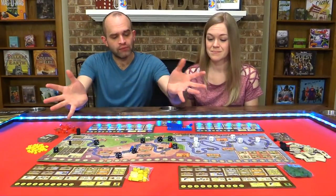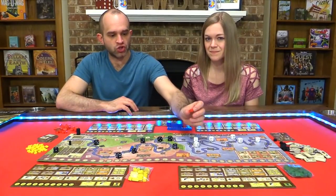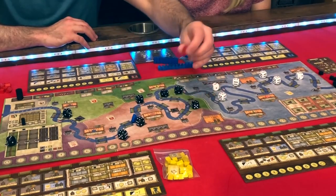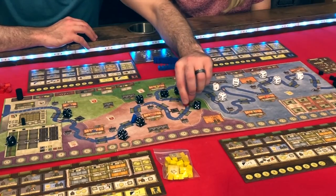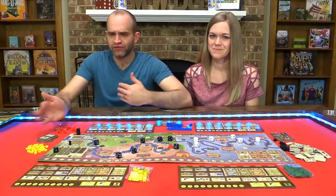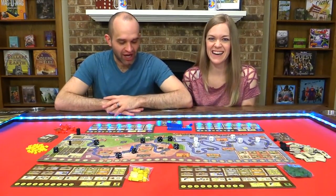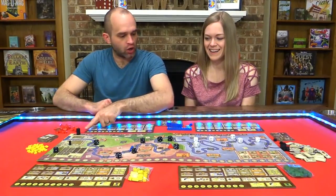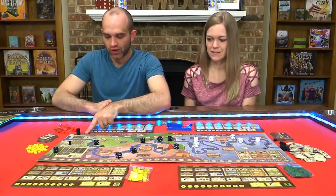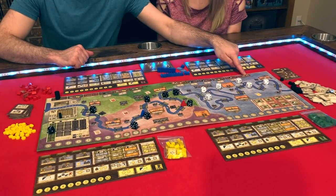Here's a basic overview of what a turn structure looks like. This is your ship — it's really cute and wooden. This is a four-player game, though we don't have everything out since it's just a lot of stuff. There are 12 rounds in the game.